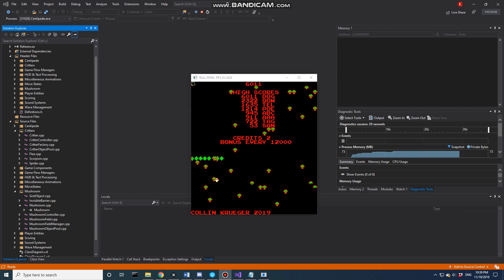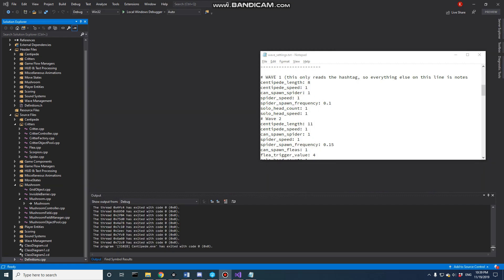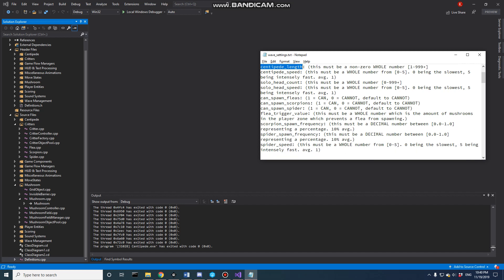Next we're going to look at scoring and the wave control system. Looking at the wave system, we have what I'd consider a pretty average game setup. These waves can go infinite. Looking at the centipede settings, I describe clearly how a designer would put in these values. The valid fields are: centipede length, speed, solo headcount, solo speed, fleas, scorpions, and spiders (whether they can spawn), the flea trigger value — the number of mushrooms needed in the player quadrant — frequency of spawning for scorpions and fleas, and spider speed.